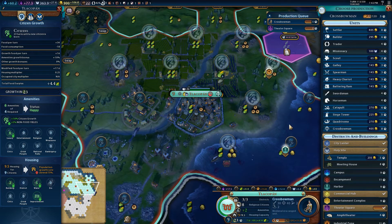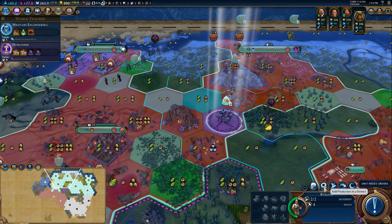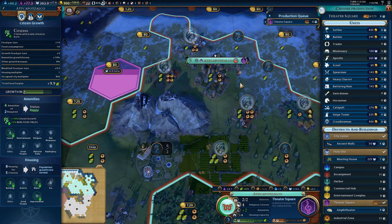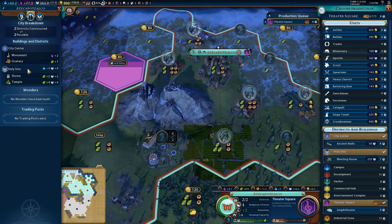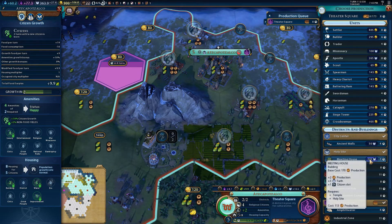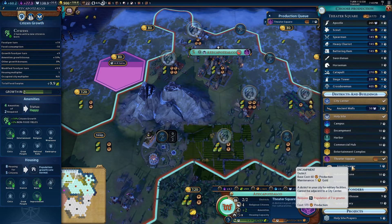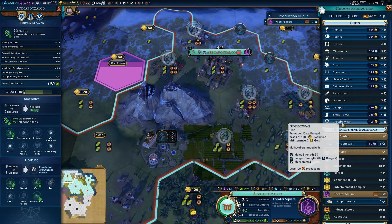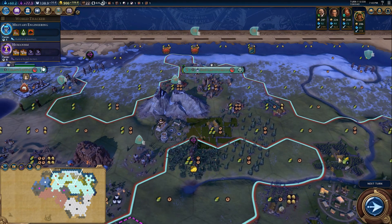It looks like it's mostly builders here. I should've switched you to something else. What else do we need? Do I finally have the temple? I can actually spend my faith on the meeting house this time — awesome. But that's not something to actually build here, so we need to put our hammers into something. We've already got two builders coming out of this place, so let's get some crossbowmen — you can never have too many crossbowmen, honestly.